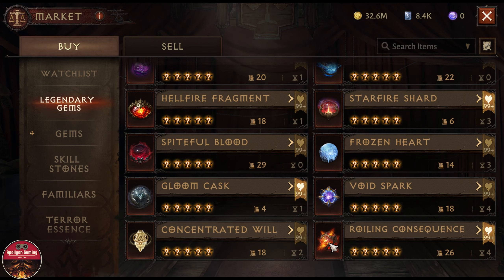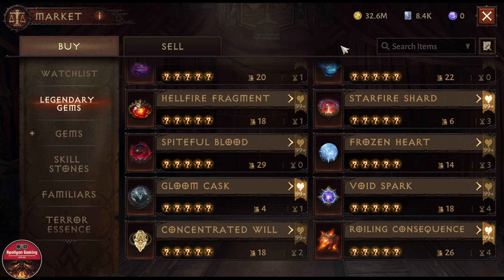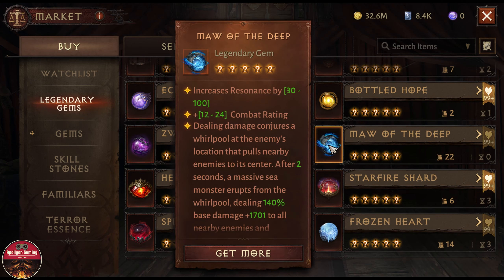So that is going to be my top 3 list: Bloodsock Jade, Bottled Hope, and Rolling Consequence — the top 3 best five-star gems as of right now in Diablo Immortal. Some honorable mentions: Gloom Cask is also really good but heavily focused on primary attack. Starfire Shot is really good for PvP — it has a knockback and burning effect. And More of the Deep is another really good PvP gem that can also break armor, which is good for single-target damage versus bosses, raid bosses, and challenge rifts in PvE.